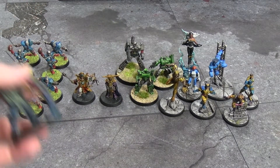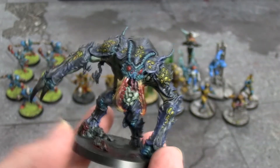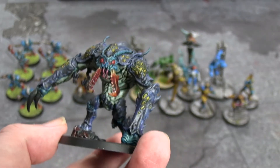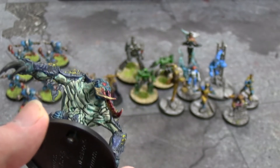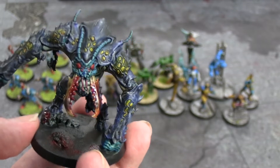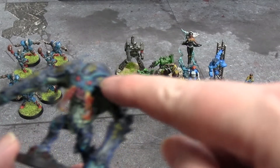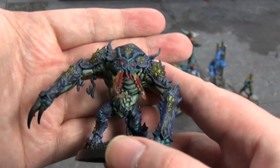Moving on to Blackstone Fortress — I'll show you the Ambull first, partly because it's my favorite miniature from Blackstone Fortress, and also because you'll hopefully have already seen it in the Lair of the Beast special that went up earlier this week. I love the Ambull — it's my favorite model from Blackstone Fortress by a country mile. I just like its design, its pose, its imposing figure. For coloring, Aethermatic Blue was used for the skin tone with Agrax and some Nuln Oil mixed in to pick out the muscle lines. The carapace was Ultramarines Blue contrast with Nuln Oil put over the top to bring the shade down.